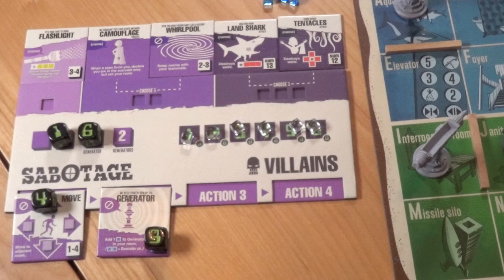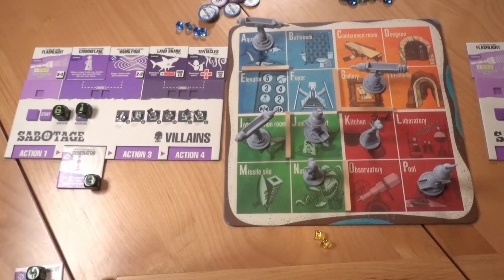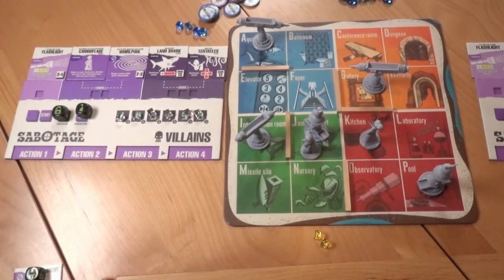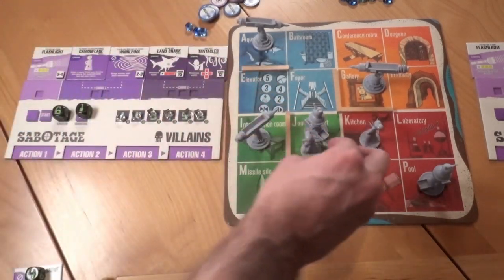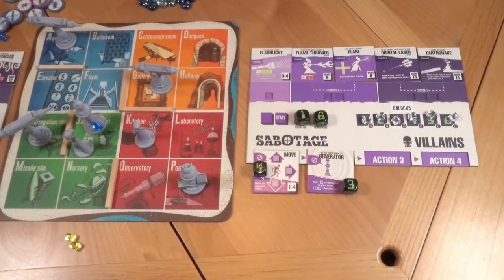Let's take a look at the actions everyone planned. The first villain, Nadesh, planned move and then generator. She put the 4 on the move action, showing she plans to move up, and she put the 3 on the generator action. So she moves to room J, then puts one blue cube on the generator there. See the no symbol on the left side of those action tiles? That means Nadesh doesn't say a word about using move or generator — nothing, nada, zilch.